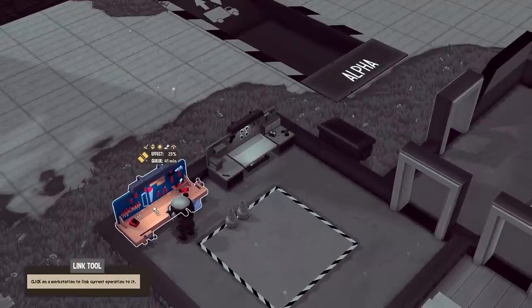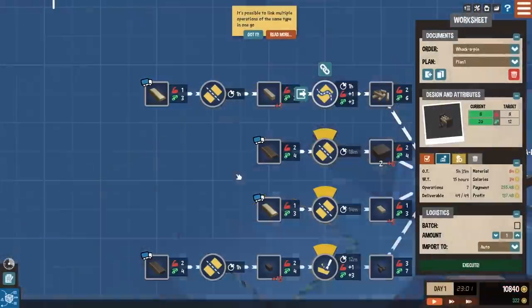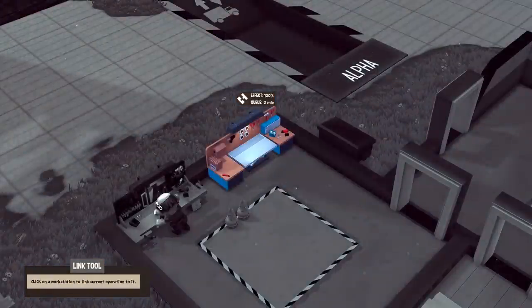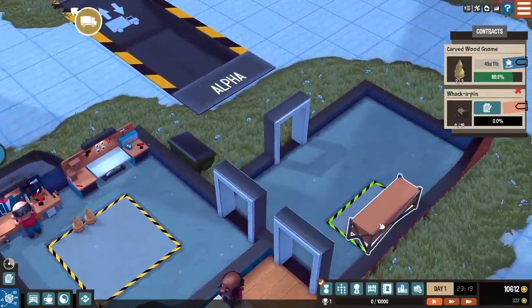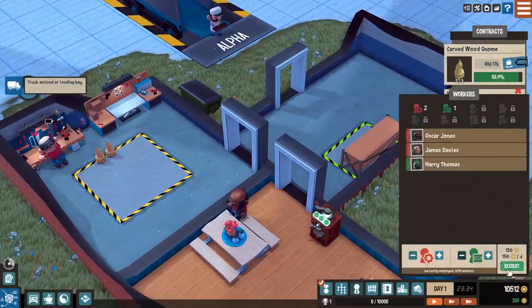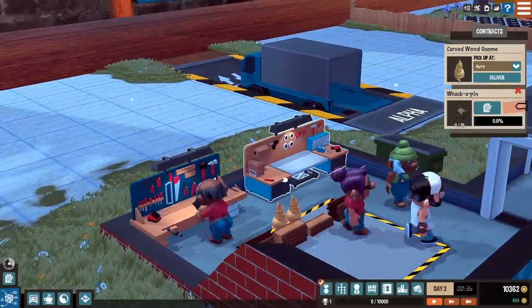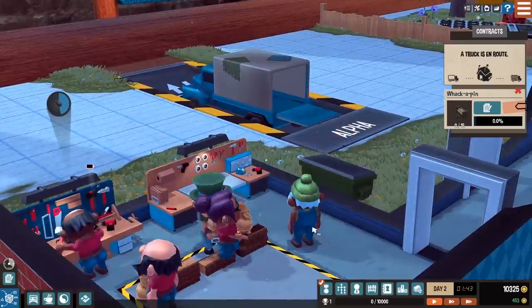We might have went a little bit too crazy right at the start. Obviously we should have more workbenches if we're making something this complex, because all these steps are going to have to be done on one workbench. I should probably keep to the more simple stuff until later because this is just going to overload this workbench. Also, I forgot we have our gnomes, so we're going to have to send those out soon. They're probably not putting them on the exit zone because we don't have a worker that will do that. So these are the loading workers — we're going to recruit one of those. Let's recruit another worker as well, just to have some extra people around.